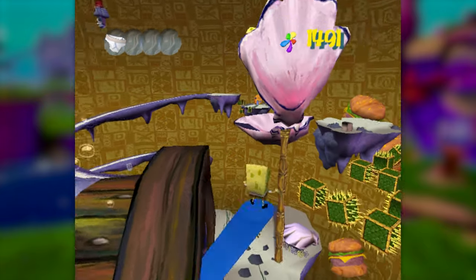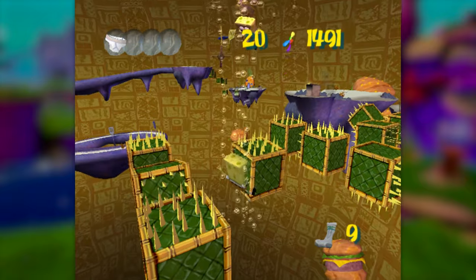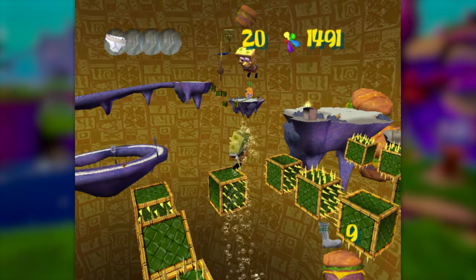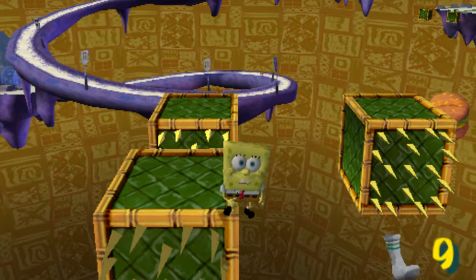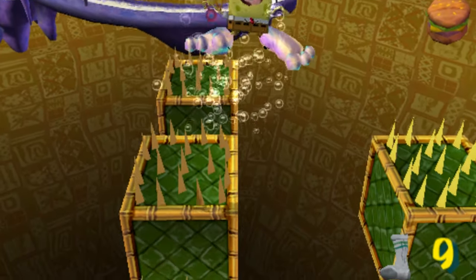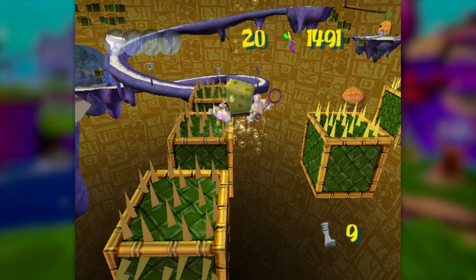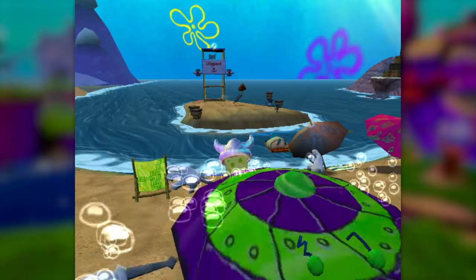I went back to SpongeBob's Dream to see if I could cross over to Patrick's Dream using save states and one-frame damage boosts, and even though I found this super badass boost using the sleepytime robot, I wasn't able to get homeboy the rest of the way across the blocks. Once again, there's lots of potential here, and there's even two spatulas waiting over there if we ever manage to make it.